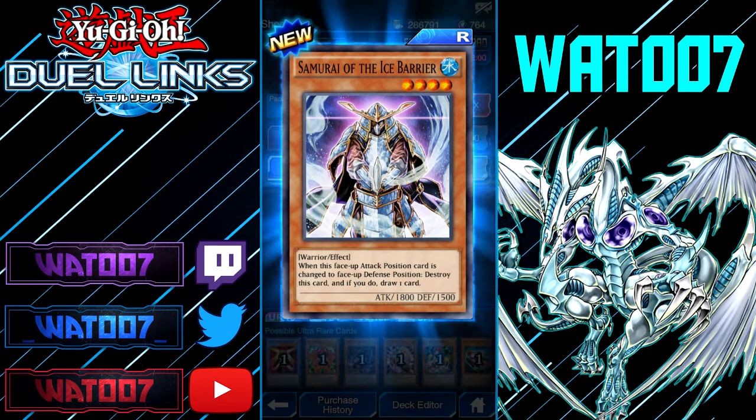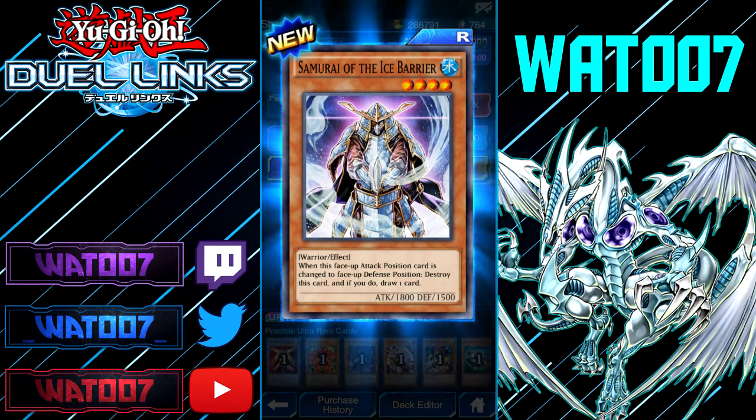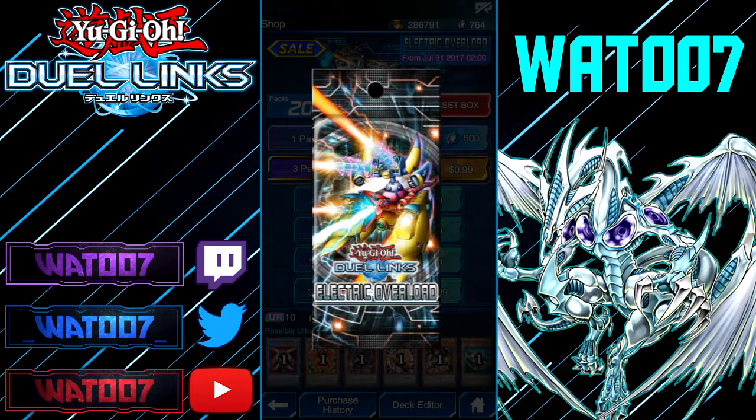Samurai of the Ice Bearer — 4-star Ice Warrior with an effect. Wait, this is 1800? Hurrah. 1800s are not rare anymore. When this face-up attack position card is changed to face-up defense position, destroy this card, and if you do, draw a card. Let's see with Triple Creebo — are we going to get anything good?